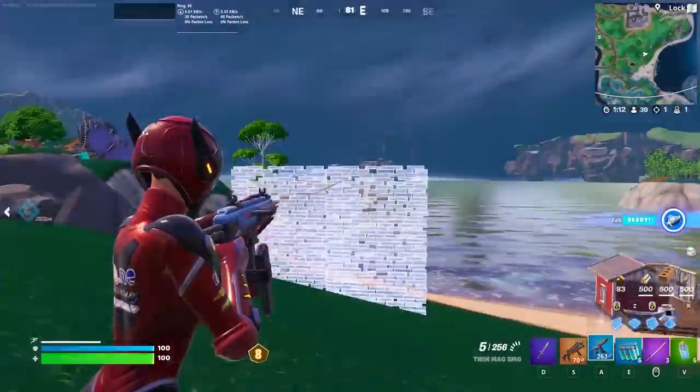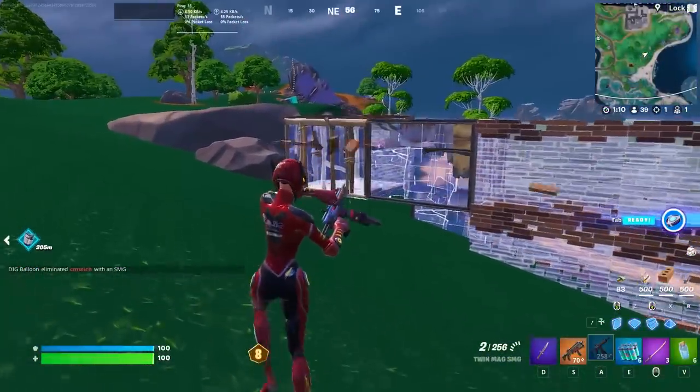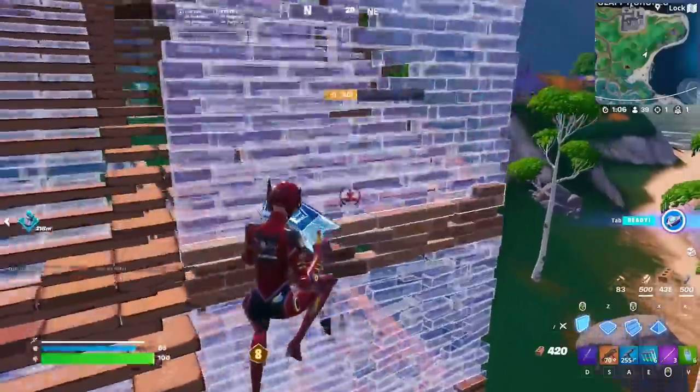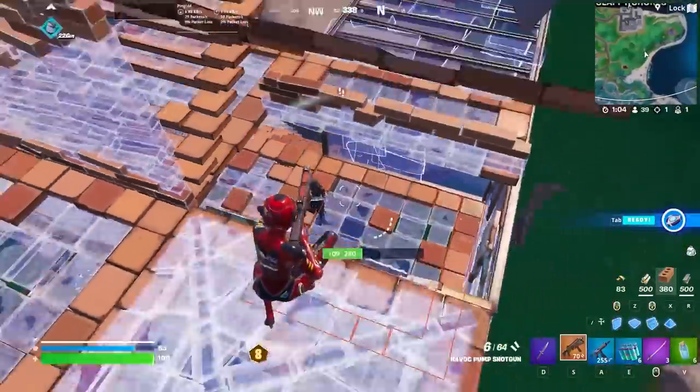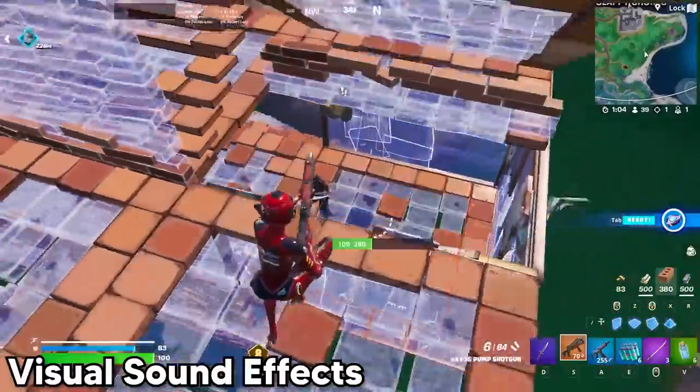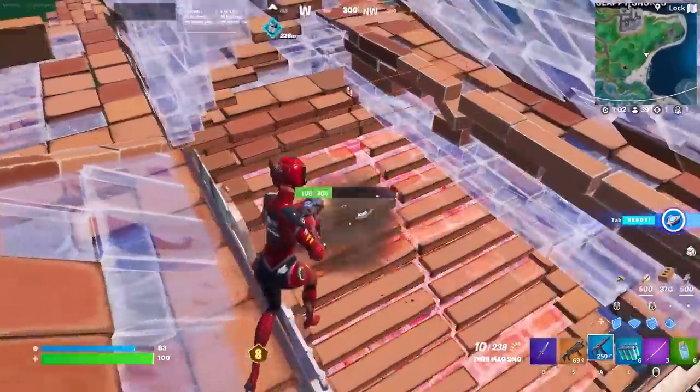Here's one of my fights from a solo cash cup — a perfect example of playing safe but really aggressive. Once I shove stairs over him, a pro tip that so many people don't realize is that you have to look at their footsteps. It tells you the true direction someone's going rather than trying to think you're hearing it correctly.